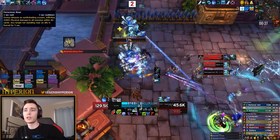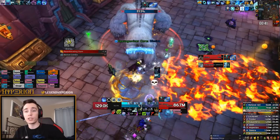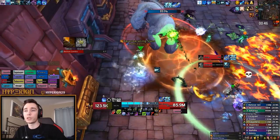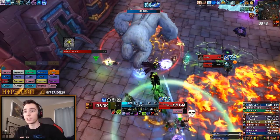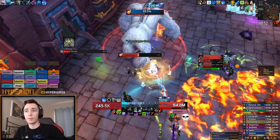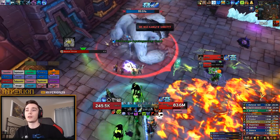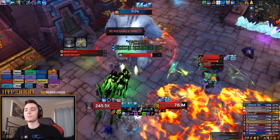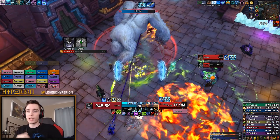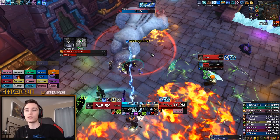The first one is Ferocious Roar. Whenever the boss casts this ability and you're not near an enemy or a friendly player, you will just get horrified. If you AMS before this cast goes off — for example, if you find yourself running from an add to the boss with no one nearby — just AMS and that should prevent the fear. I didn't get to test this on Mythic or Heroic, but it should still prevent the fear. We had a very low pull count on this boss so I never really found myself in a situation where I needed to AMS it.